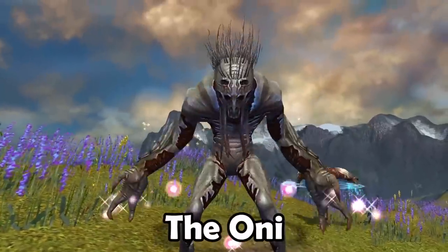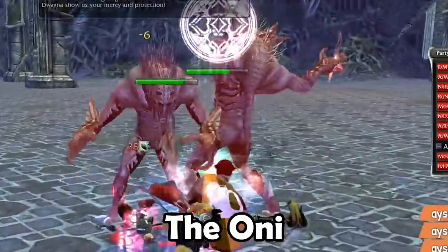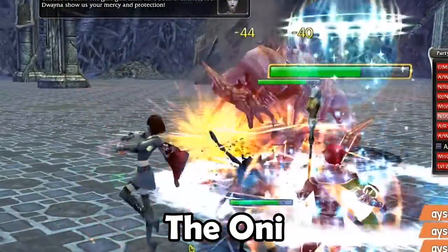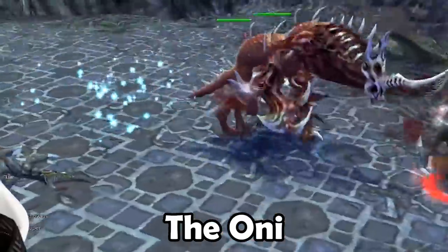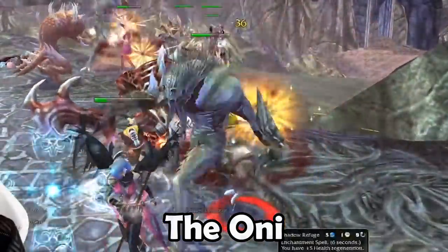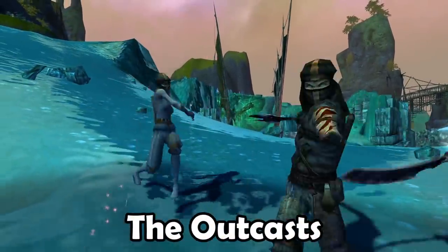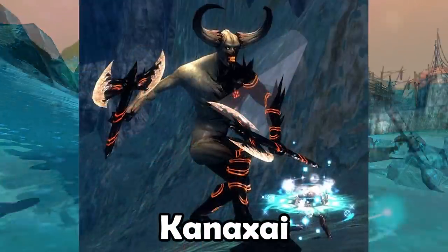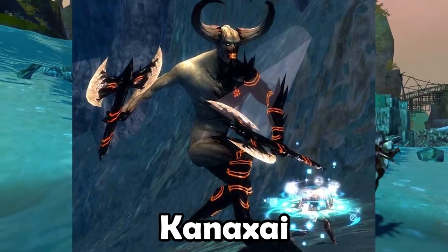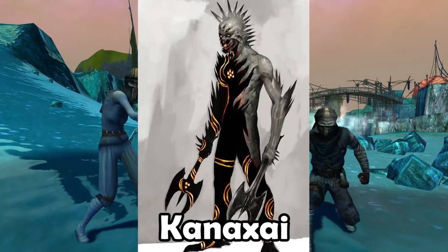Next up are the Oni. The Oni are perhaps the scariest creatures in all of Cantha. These demon-like creatures first started being sighted after the Jade Wind. They would appear out of thin air and try to butcher anyone within sight. The Oni were some of the toughest enemies in Guild Wars Factions, and it was always a little bit scary when they would appear out of nowhere. Some believe that the Oni are actually related to the Outcasts. The Outcasts were once humans that were mining the jade. Deep below the surface, they encountered Kanaxai, a mysterious demon that corrupted them and drove them mad. It seems kind of likely that this demon also had something to do with the Oni.